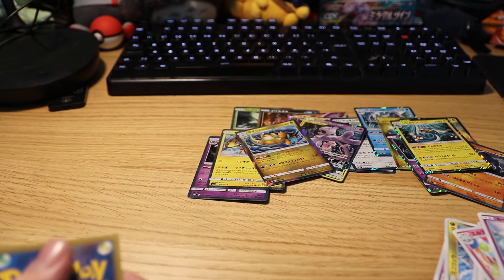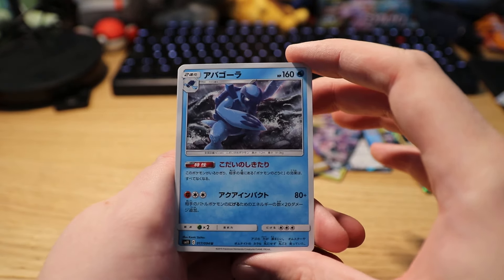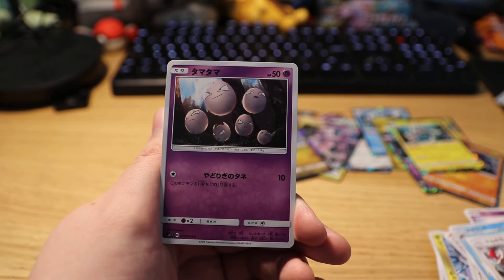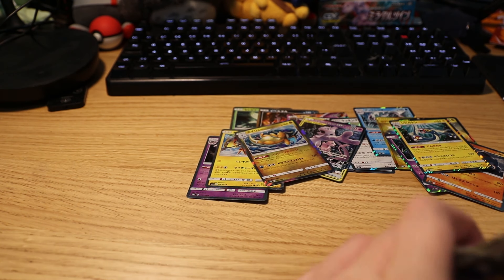Really happy we got the Mew and Mewtwo one. This is the final pack — we got a Squirtle, a fish, a Vigoroth, an Exeggutor, and on the end we have a Snorlax sleeping on a log.